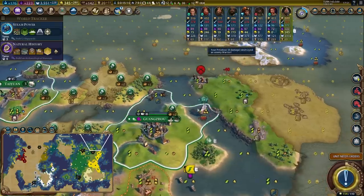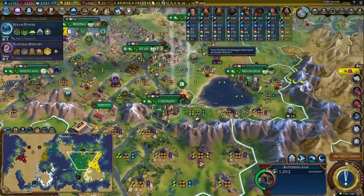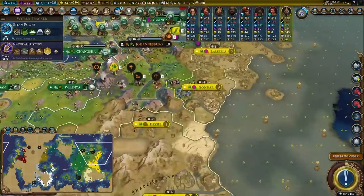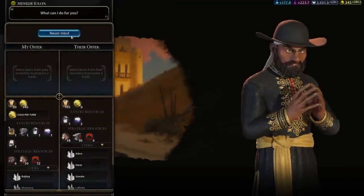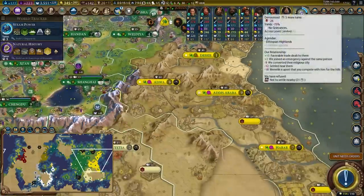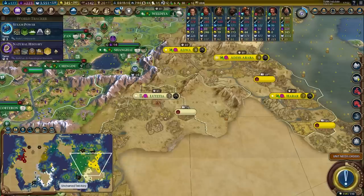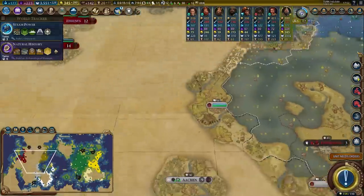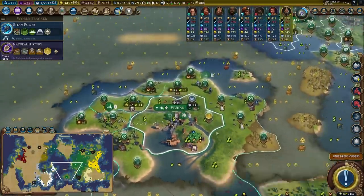Privateers do a good job of clearing out these barb camps — they don't do the most damage, but they do it without getting counterattacked, and that's the important thing. One thing I definitely need to make sure I'm doing is, as long as people aren't denouncing me, I get open borders with them. Although Menelik looks like he's denouncing me unfortunately. But the Gaul are not, so I can make friends with him. Open borders, open borders, open borders — yeah, we're good on open borders. I kind of wish there was a simpler way to keep track of open borders; it's a fiddly thing to keep an eye on.